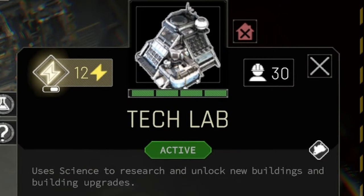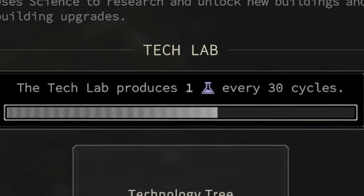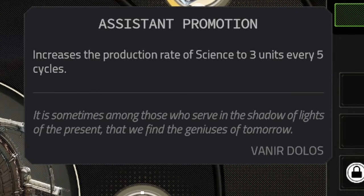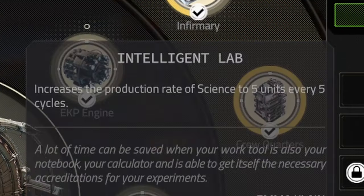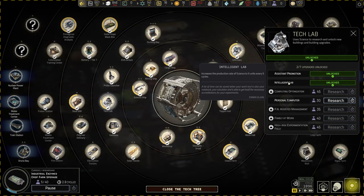Upgrade your Tech Lab as soon as you can, because the boost from the upgrade is insane. By default the Tech Lab produces 1 science point every 30 cycles, but even the first upgrade will change it to 3 science points per 5 cycles, literally boosting its productivity by 18 times. You'll need these points, so this is a big deal for sure.